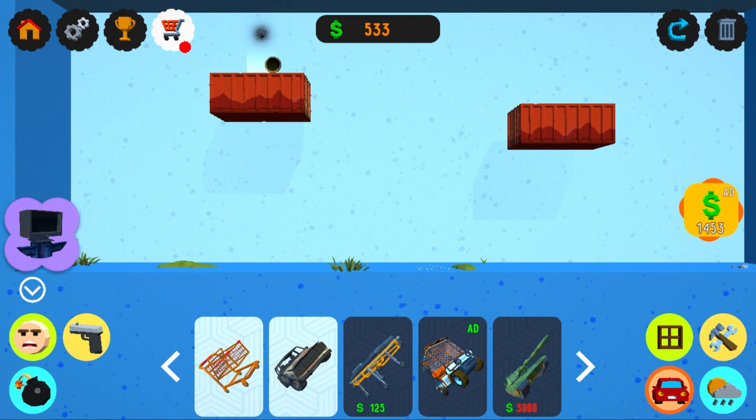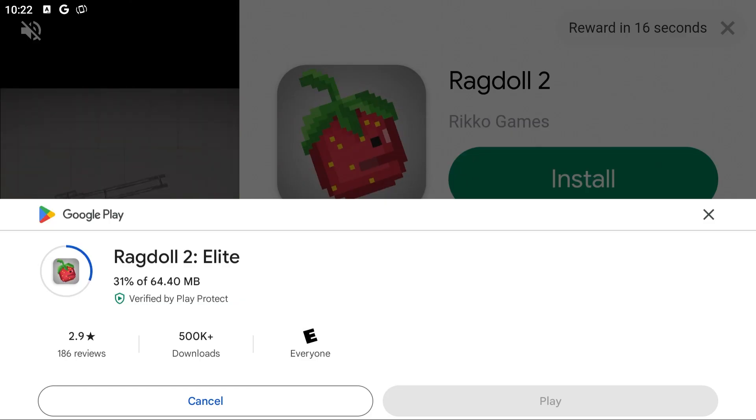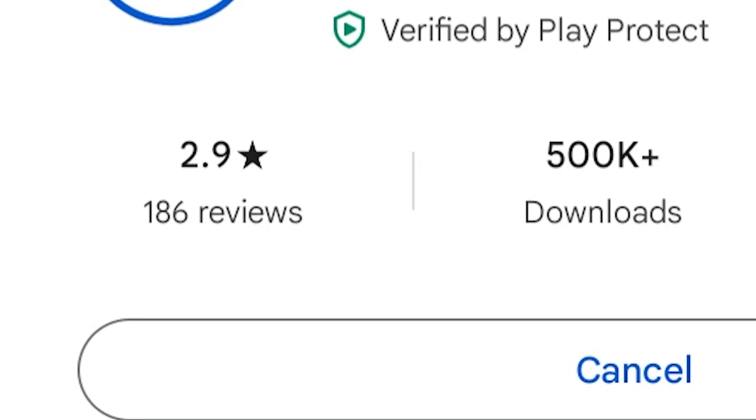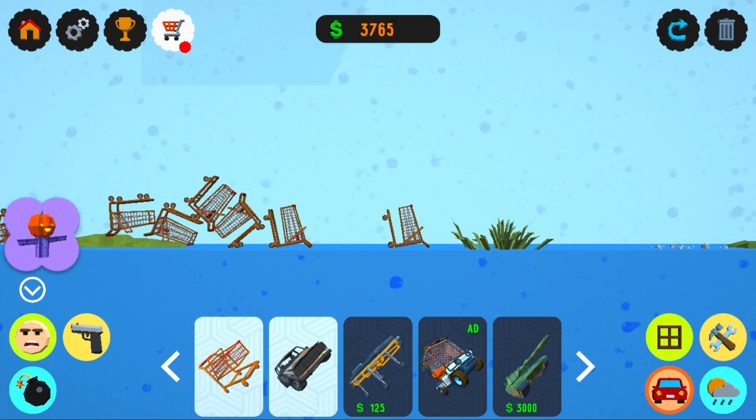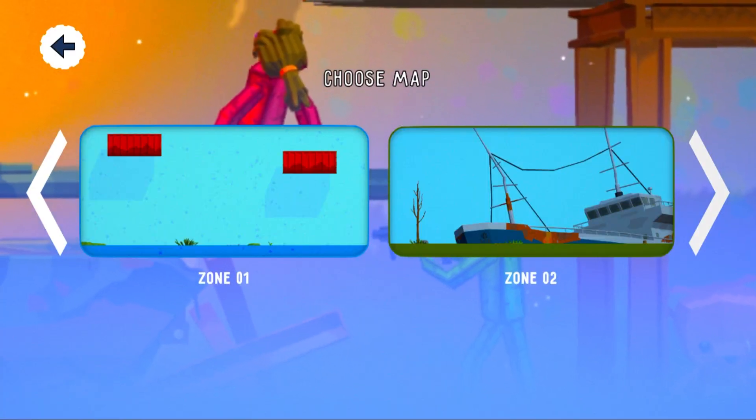The only thing that makes me sad about this game is that there's no animal. But look at this tank for $3,000. We found a new one — Ragdoll 2. I'm gonna have to play it. Looks like it's got some great reviews — 2.9! Oh my gosh! There's only one way to unlock the tank, and that's to get $2 carts. Ha ha ha! Oh no, it's gonna take me so long! Okay, I got a lot of carts, but I also watched a lot of ads and that definitely helped.